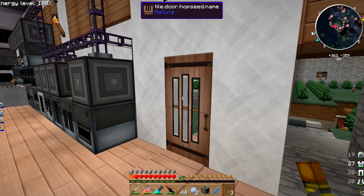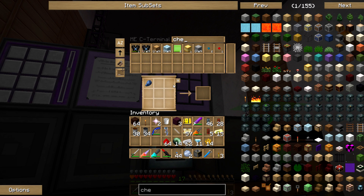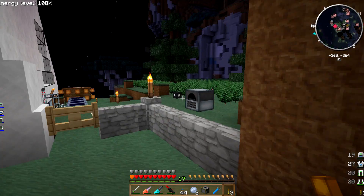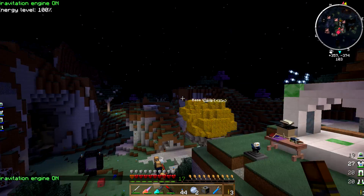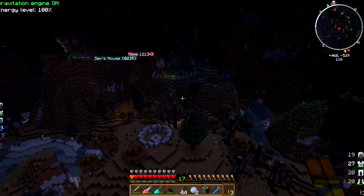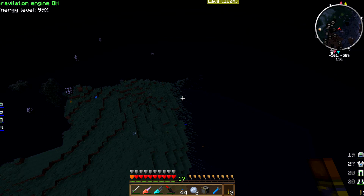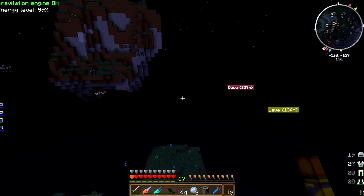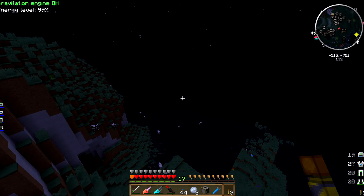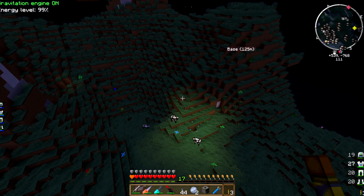What we're gonna do is fly out. Let me grab a chest. Sometimes this stuff doesn't work with the Thermal Expansion stuff. Because I screwed up my waypoints, I don't know where my stuff is — like The End. We're gonna have to hunt. We're hunting for my digital miner. I know I got two of them out here. This is The End right here.